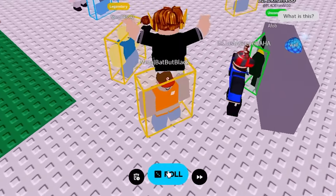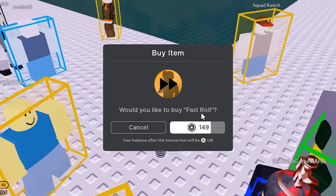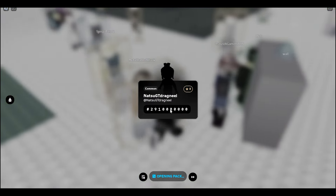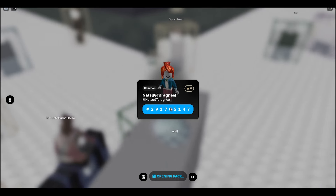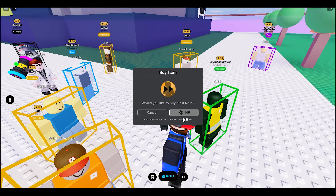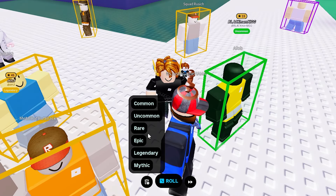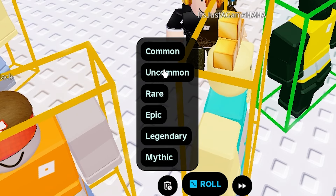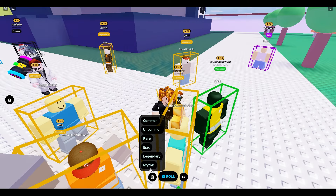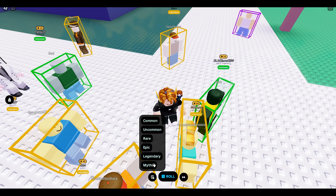We have the roll button, and what this update brings us is a game pass — a fast roll game pass. If I click the roll, it generates these numbers and takes about three to four seconds to do all the animations. In theory, the fast roll should make it like a second or even shorter. Next is the auto delete feature, where you can select all the rarities you want to automatically delete when you roll. And with this update, they also brought in the mythic rank — previously legendary was the highest rarity, but now they have mythic.